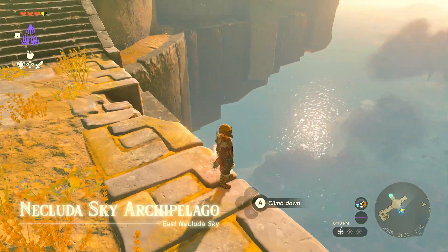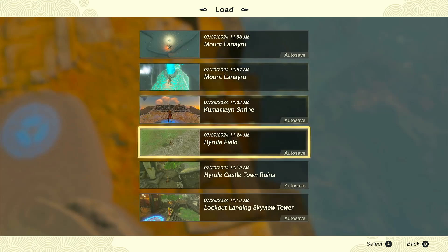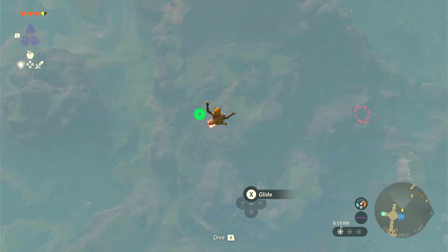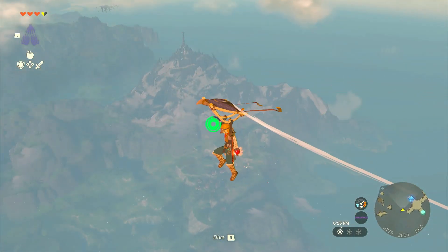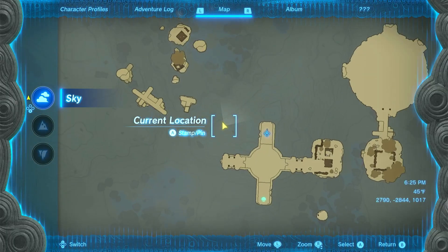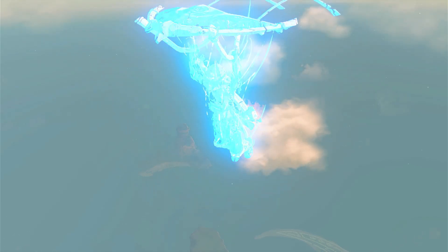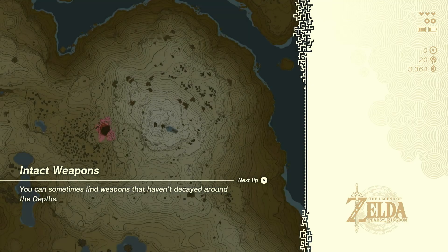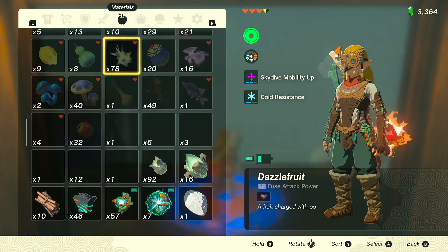That actually sent me way back — interesting. I guess we don't respawn at the start of the dragon. No worries — we can locate the dragon again. It is by Mount Lanayru, I think. The game would have a hard time figuring out where exactly you are. Resetting will result in you getting off the dragon's back. I just want to make sure I didn't reload an older save, because I should still have the other two items — yes, I do.